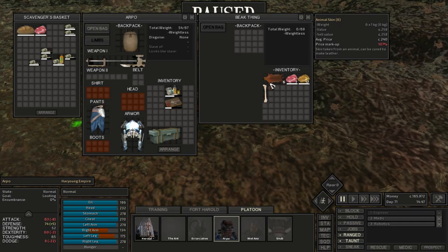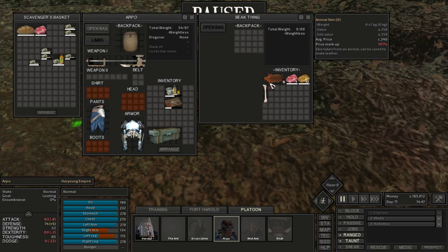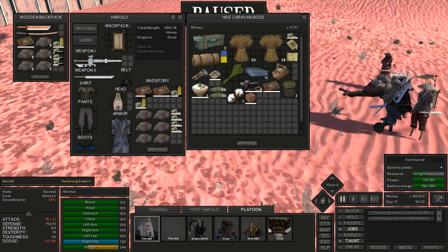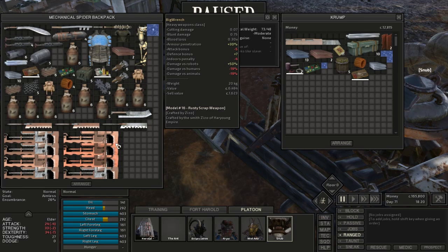Meanwhile at Fort Harold, luck turned because a farm trader arrived with a good amount of hemp — a lot more than what we had — so I grabbed it all. After selling everything at Shark we're back near a quarter million, so we're doing pretty well on money.